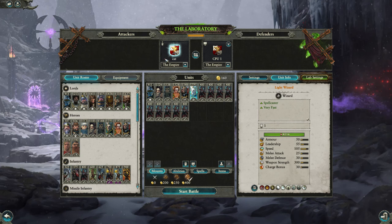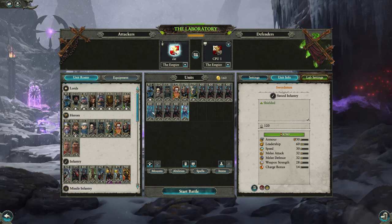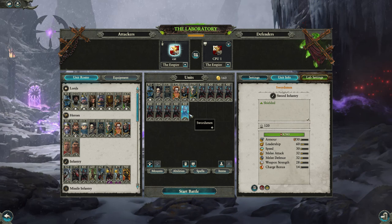I want to show off what I think is a bug for missile resistance in Warhammer 2. I've made a simple mod that does two things: it increases the missile resistance on swordsmen from zero to 100 percent, and it also ups the ward save cap to 100 so they can actually effectively have 100 missile resistance.